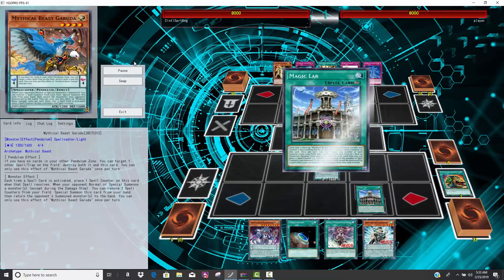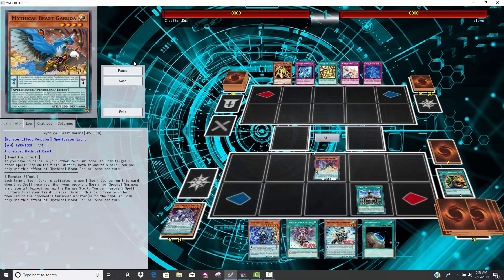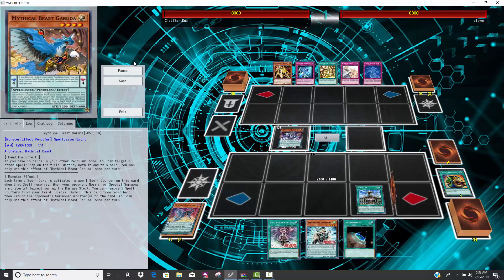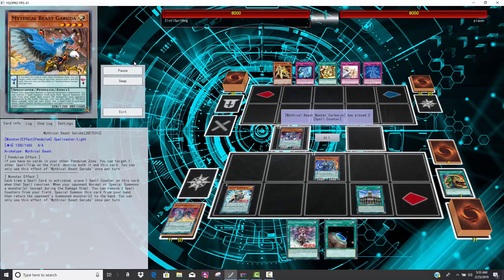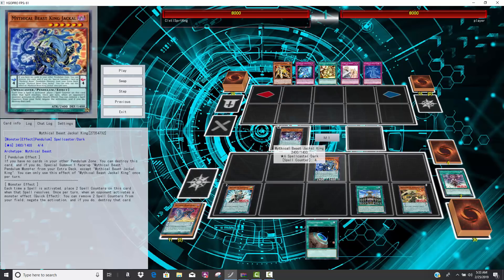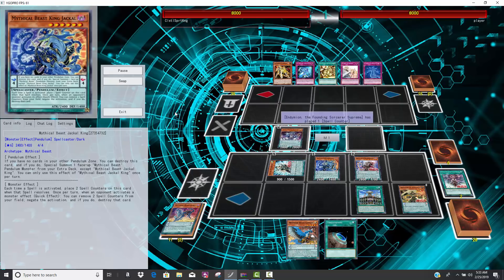Pot of Extravagance used right off the top to get that plus, and now he's activating Mythical Institution, going to probably get Jackal. Jackal's gonna summon the Cerberus back — you're probably used to seeing some of these plays in Pendulum Magicians. He summons the Big Jackal using Little Jackal, which is obviously nice. Little Jackal is already online just in case his opponent wants to use a Hand Trap here. He can use Little Jackal or Big Jackal's effect to negate it because it has four counters on it, so he's already got some negation on board with really not doing much at all.